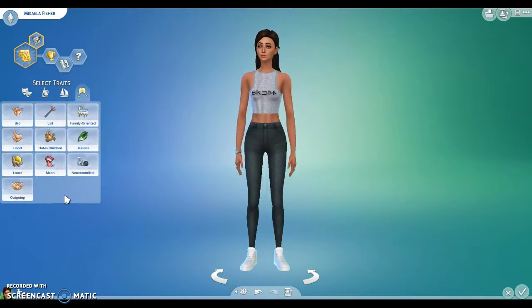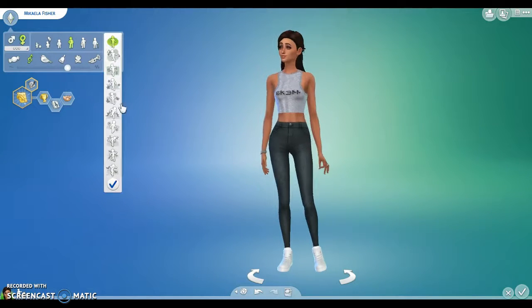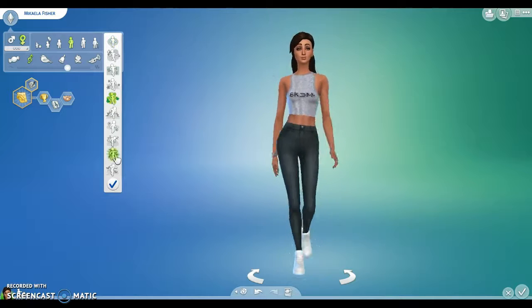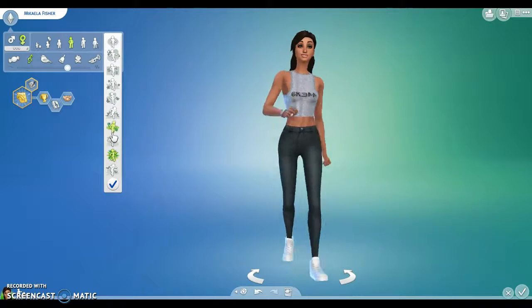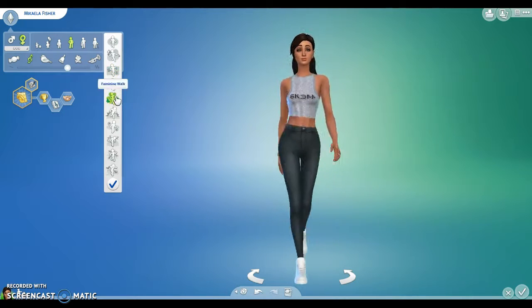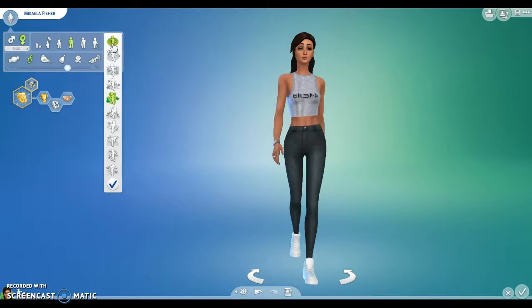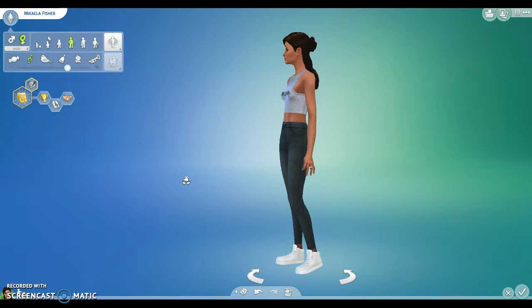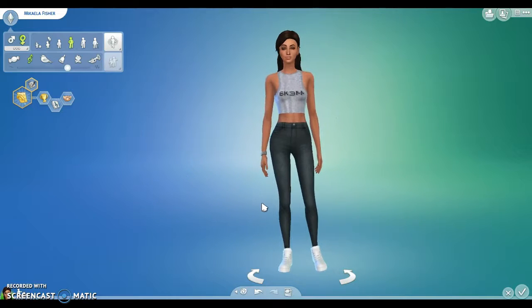I'm also going to give her the Outgoing trait because I feel like she would be a really outgoing Sim just by the looks of her. And I'll pick a walk for her — I'm probably just going to give her the Perky walk or one of the happy walks. I feel like the Feminine walk isn't right for her, I just feel like she wouldn't walk that way. Let's just give her the default. So this is Mikayla Fisher, and we will be playing with her. Let's just go ahead and start playing.